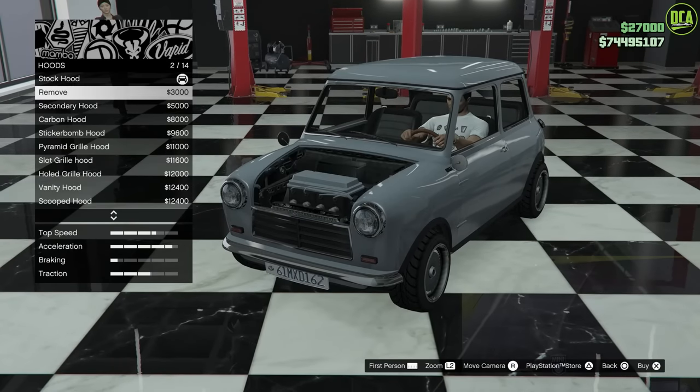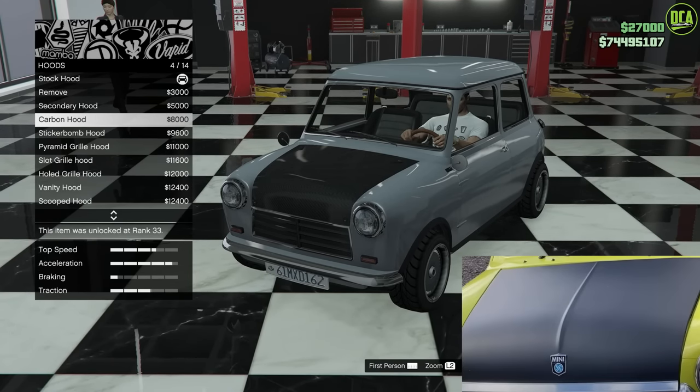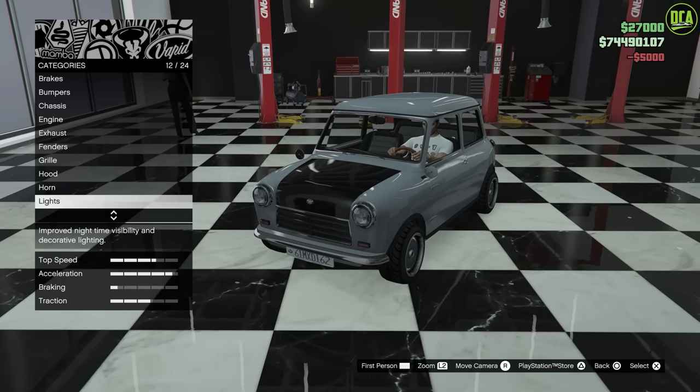Hood. For this one, the car did have a satin black hood. So we're going to do that here — we're going to do the secondary hood.